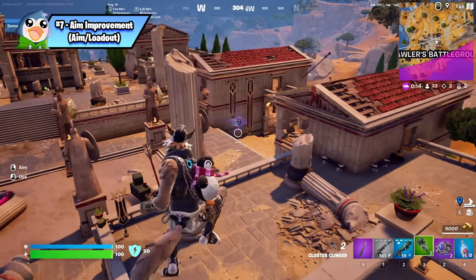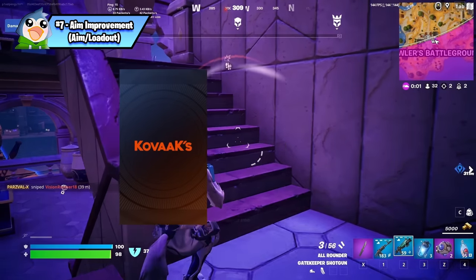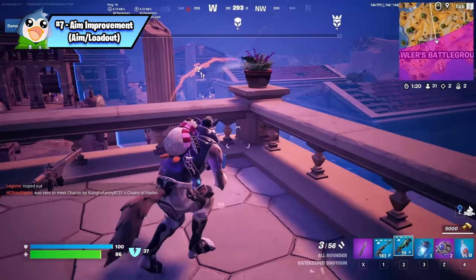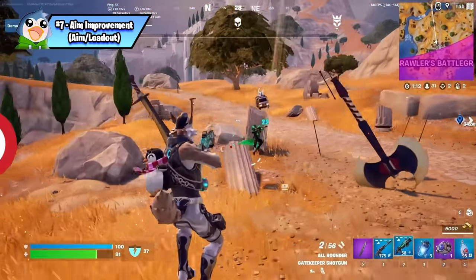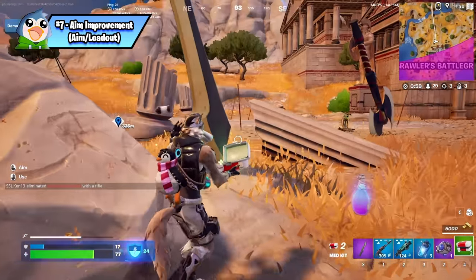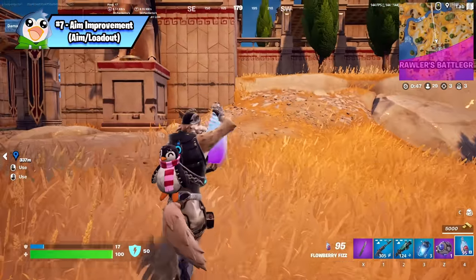Your aim is a very important part of your success, especially in zero build where fights can happen at long distances or without cover. You can use aim trainers like Kovaak's or Aim Labs, but in my opinion the best way to improve your aim in a specific game is to just play that game. Also check if when tracking someone moving horizontally your crosshair drags behind them or speeds past them — if either happens, that's an indicator you need to change your sensitivity. I once watched back footage and realized my crosshair was dragging behind opponents, so I slightly upped my sensitivity and my aim improved like magic.